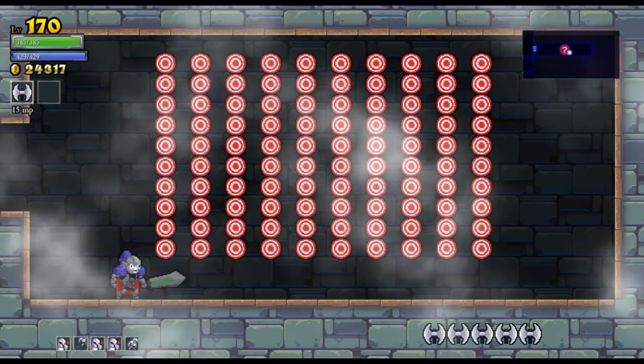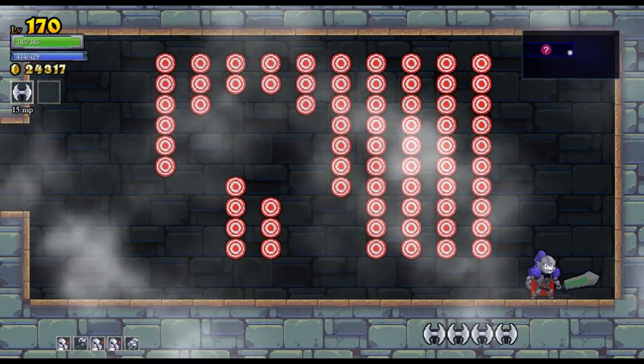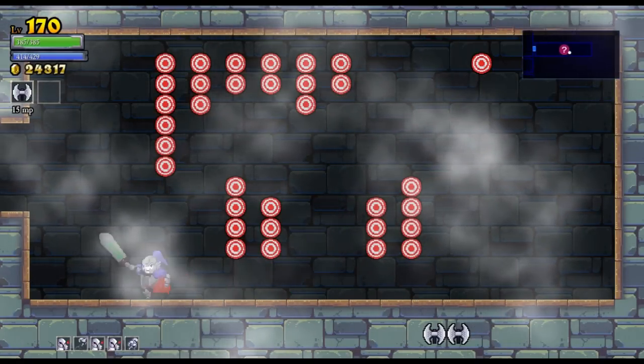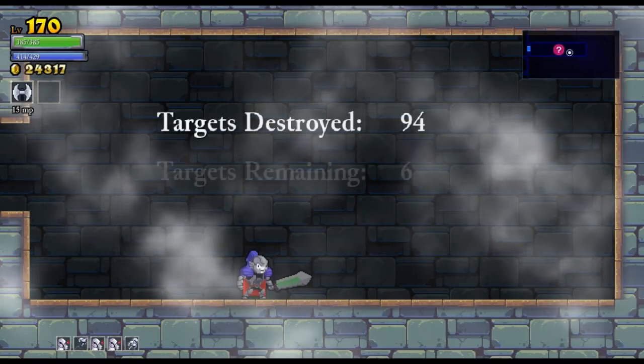Now the trick is to start just to the left of the big body of targets, like so. Now go and do the same thing on the other side, just off the target. Now you want to jump and take out the targets just above your head. Do the same thing on the other side. You'll be left with two things in the middle, and you can take them both out with one axe.